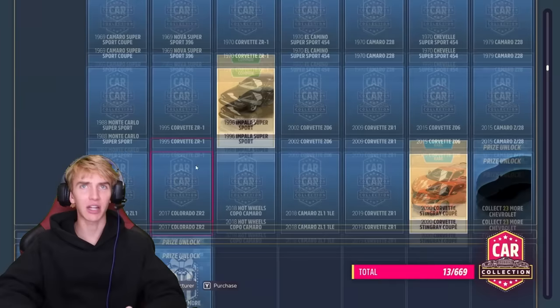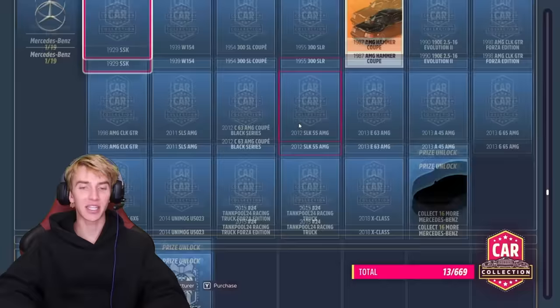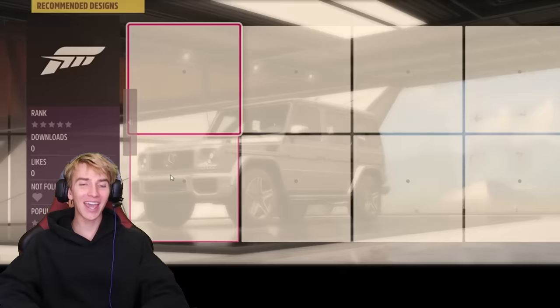They've got a lot of good cars in Forza — a lot. Okay, here's Ferrari. Mercedes-Benz, here we go, perfect. And where is the G-Wagon? 2013 G65 AMG — yes, perfect. Let's choose this car. And we got the G-Wagon. That's what I'm talking about.